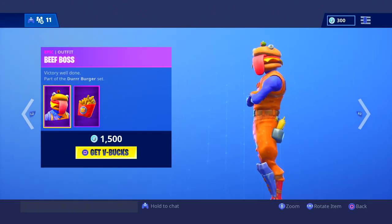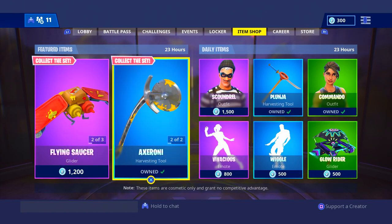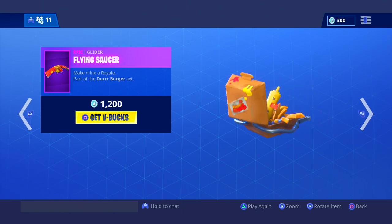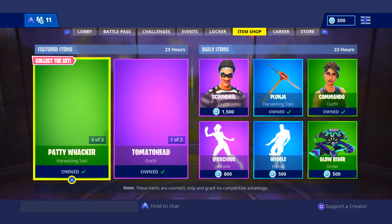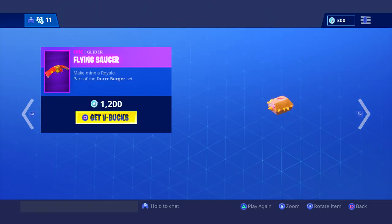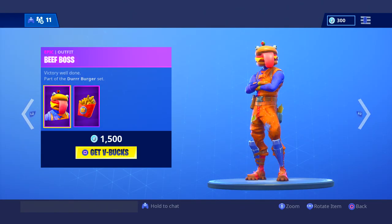This shop looks really cool. The Beef Boss comes back, as well as the Tomato Head. I expected them to return because of the many different food trucks you can find around the map. There's going to be a huge food battle. According to one of the leakers, there's going to be a food battle in the story mode, and that's probably why they brought these back.